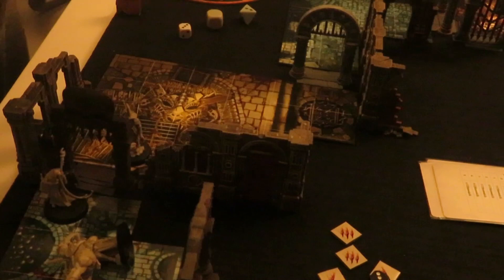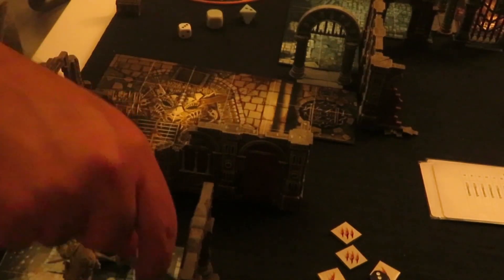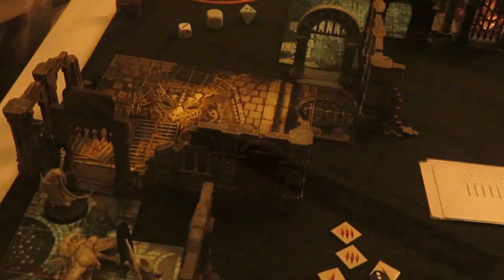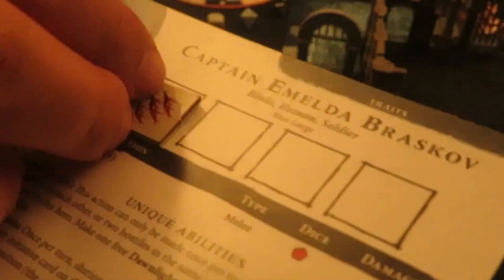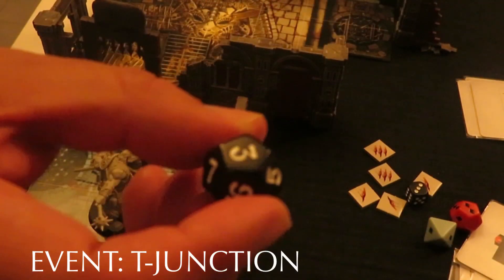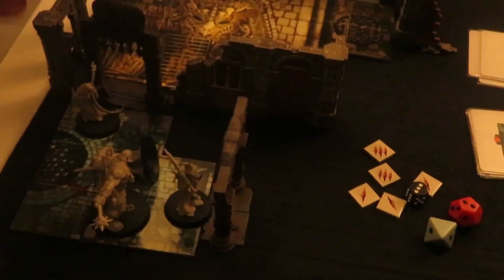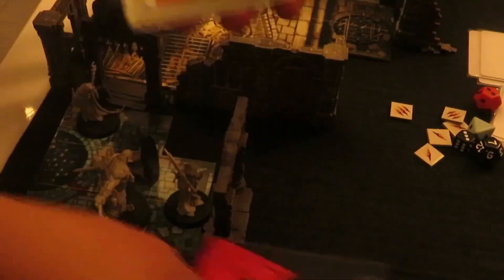Here comes old Jensen, he's not looking well - he's got a bit of a limp. We need to save Imelda - we need a six. We don't have any, so she takes two wounds. Oh T-junction - alright, things are starting to pick up. That was an event guys, by the way - we replaced the Will of the Master with T-junction.